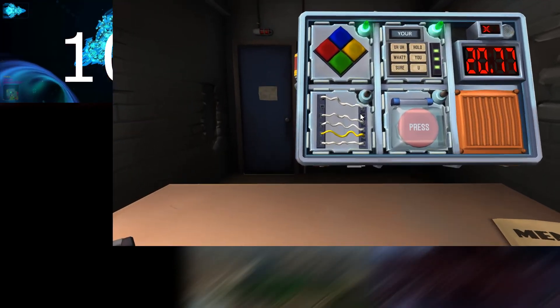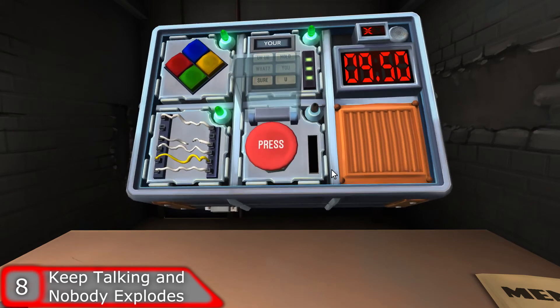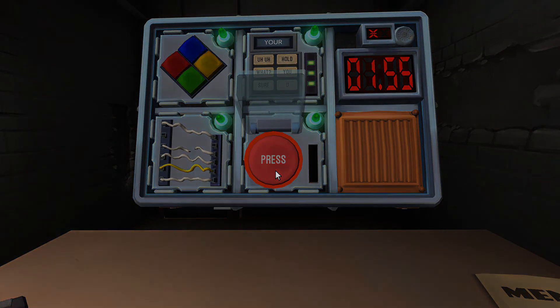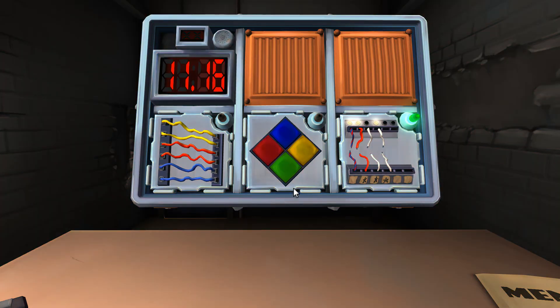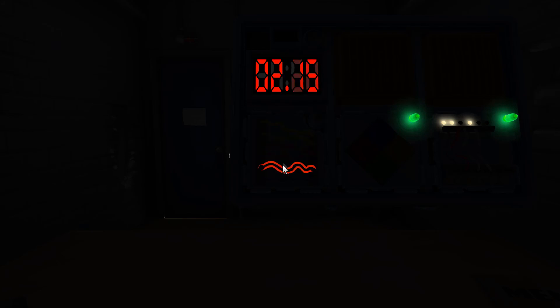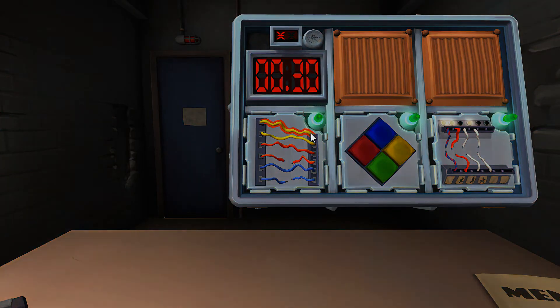Coming in at number 8 is Keep Talking and Nobody Explodes. This is the only game I'd recommend to someone who doesn't even play games — it's a fun party game. One person looks at a bomb on screen and conveys what's happening to one or more people looking at a PDF manual. They figure out what needs to be done from the information given, ranging from simple wire cutting to Morse code. You really only need one person to buy the game since you can family-share it on Steam.